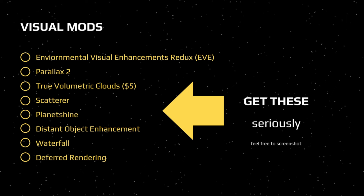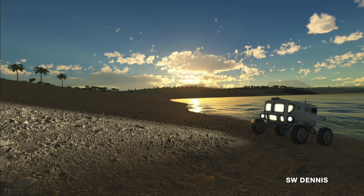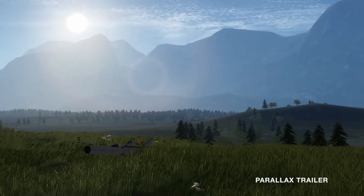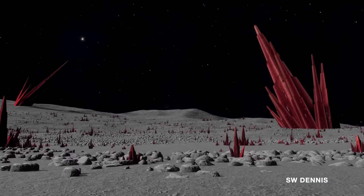The big ones are Environmental Visual Enhancements Redux, Parallax, Scatterer, and True Volumetric Clouds, which costs $5 on the creator's Patreon, but it's worth it. This is what your KSP looked like before, and this is what it looks like after these awesome visual mods. Parallax adds really great ground scatter like trees, grass, rocks, and more, and it gives great character and life to all the locations in the game.